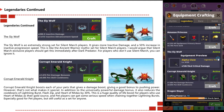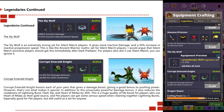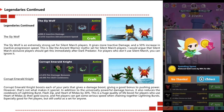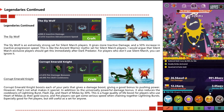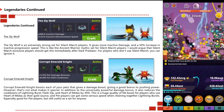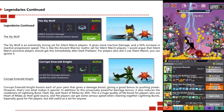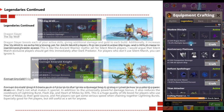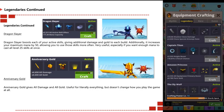Corrupted Emerald Knight boosts each of your pets that give damage, providing a good bonus to pushing power. In addition to the universal powerful damage bonus, it also reduces the cooldowns of your lightning burst, flash zip, and heart of midas by 30%. This is a huge quality of life boost for players who use heart of midas as a main gold source, and pet players can get serious speed when chaining together with lightning burst. Especially good for pet players, but still useful as a set for anyone.